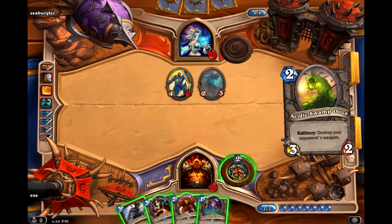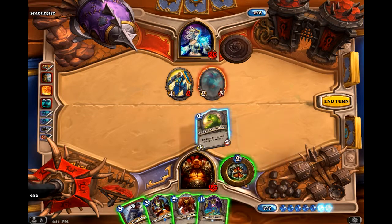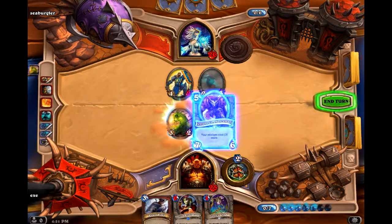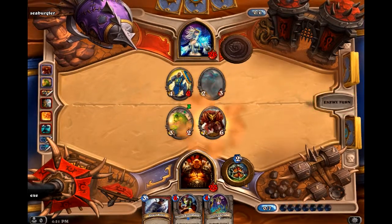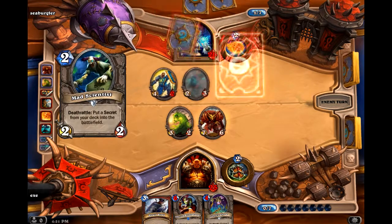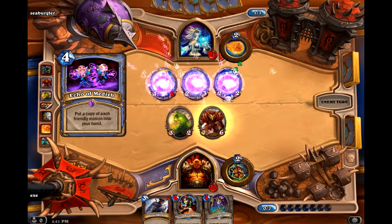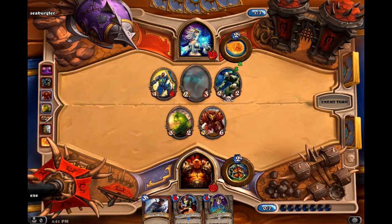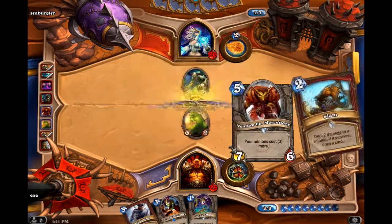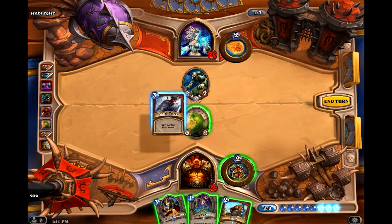He's Frostbolt and the Scarlet Crusader — that's some pretty strong trading from him. But I still think this is probably the strongest play available to me. It's possible he might just Flamestrike here. He's got some good cards there; maybe he doesn't have Flamestrike. Either way, I'm going to use Shield Block here.